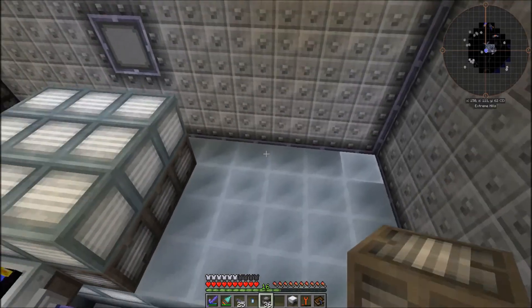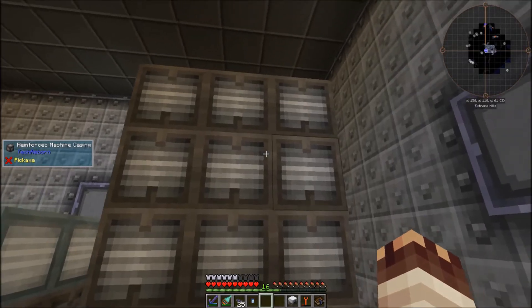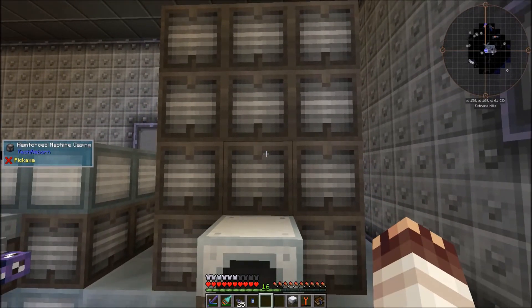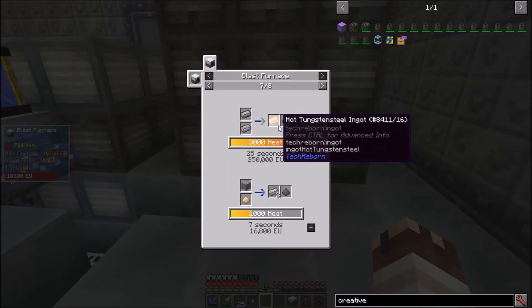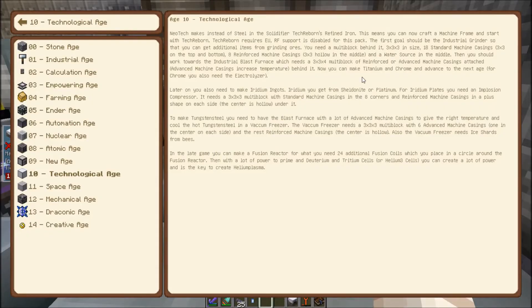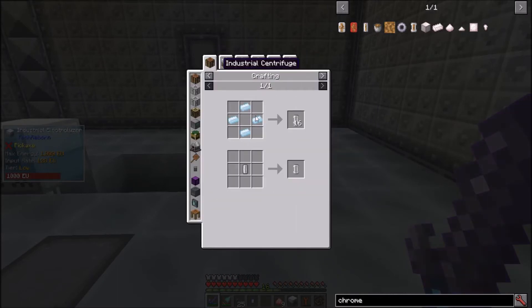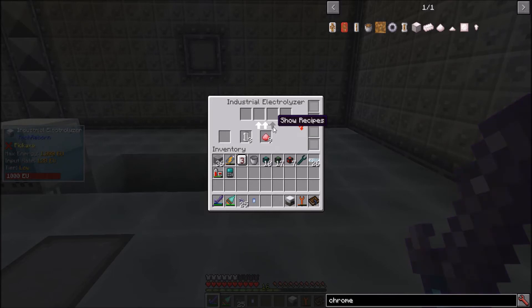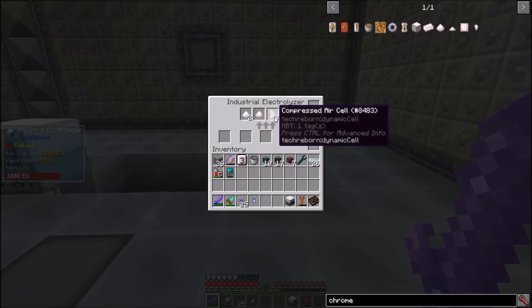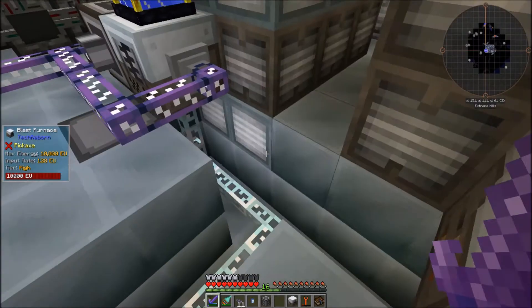The blast furnace needs a 3x3x4 multi-block of reinforced or advanced machine casings behind it. Advanced machine casings increase the heat, but not the speed. The thing you need the most heat for is hot tungsten steel ingots. Right now I'm at 2,048 heat, which is enough to run all other recipes. To get into advanced rocketry, I need titanium and chrome. Chrome requires three empty cells, which are created with four tin, and nine ruby dust for 25 seconds. This makes two aluminum dust, one chrome dust, and three compressed air cells, which are useful for nothing at all. It takes chrome dust almost four minutes to make chrome ingots in a blast furnace. This can be sped up by feeding more energy through the wire.